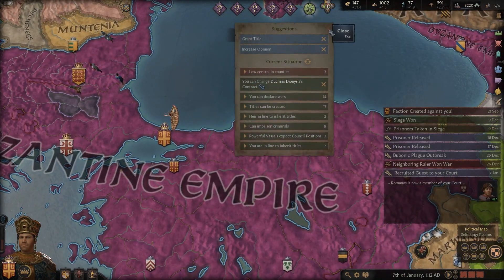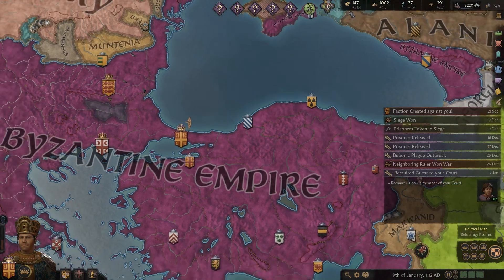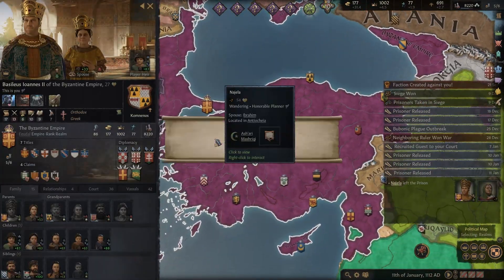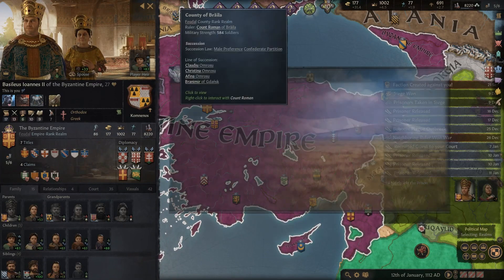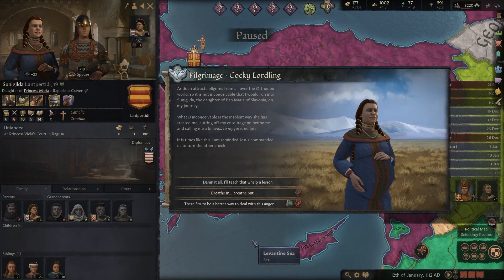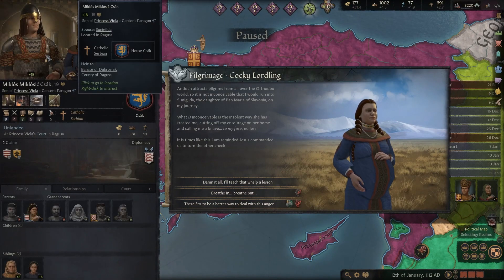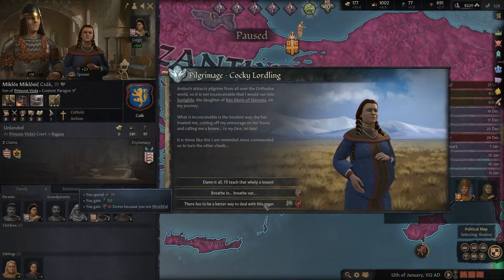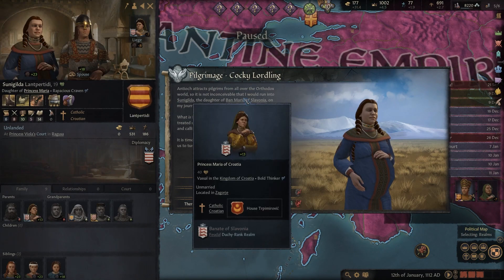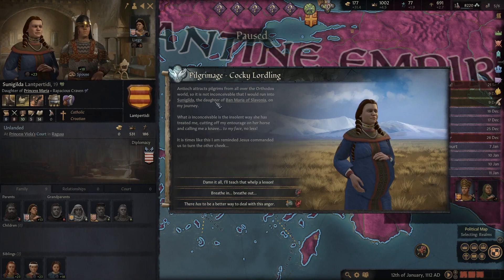We're also going to be getting some money from all the prisoners that we are releasing, for a price. And pilgrimage - Antioch attracts pilgrims from all over the Orthodox world. So it is inconceivable that I run into Sungilda, the daughter of Ban Mare of Slavonia.